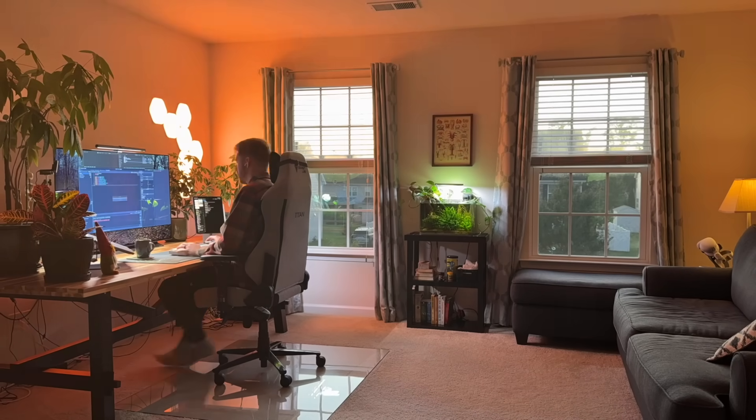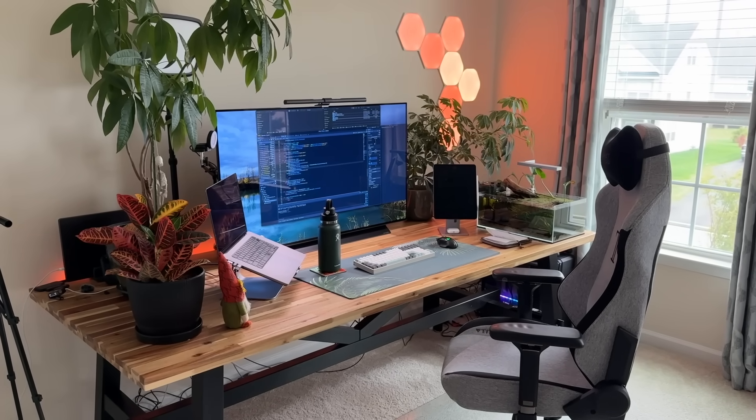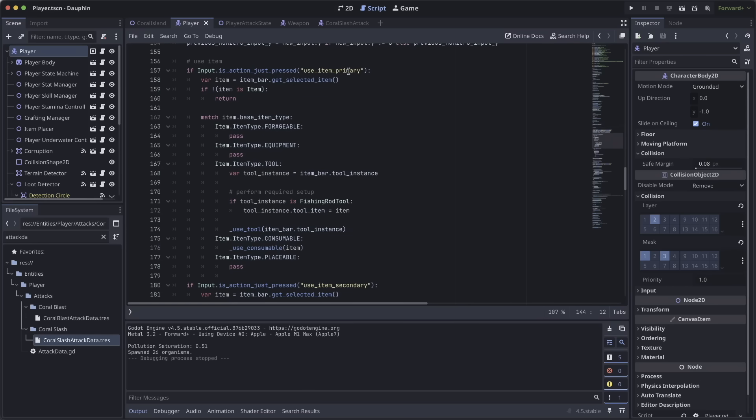Welcome back — we've zoomed ahead to Saturday afternoon. I'm still in the weeds of this refactor for how the player's attack system should work, but I'm at a good stopping point. To walk you through my decisions, it's important to have the full context of how the player executes attacks from start to finish. That starts in my player class — I'll zoom down to my unhandled input function around line 140 where I'm capturing input. Most importantly, I'm capturing the use item primary input and looking at the player's item bar to see what their selected item is, then performing an action based on that item's type.